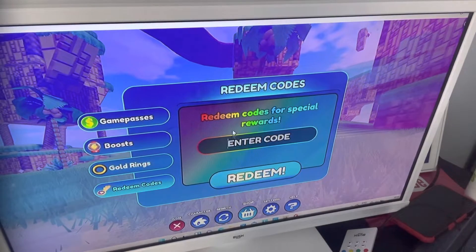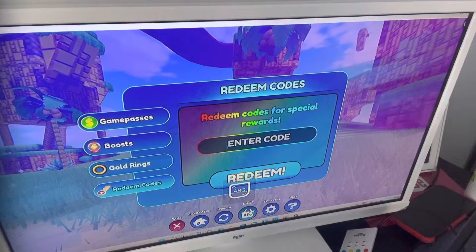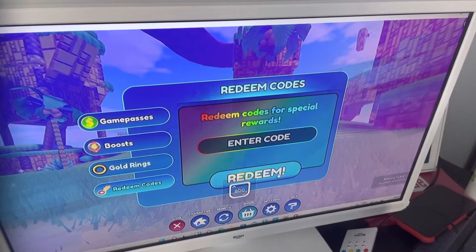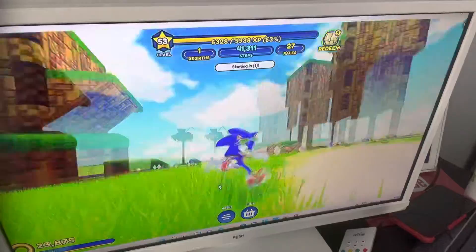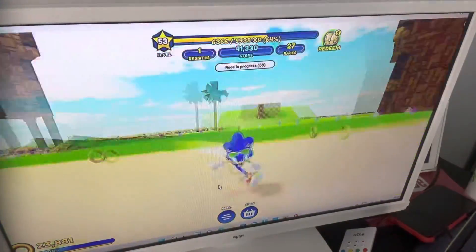Go to redeem codes and then type in — it has to be in caps — RIDERS. It will say redeem failed if you already have it. Then you go back and bada bing bada boom, it's there. You have the Sonic Rider skin.